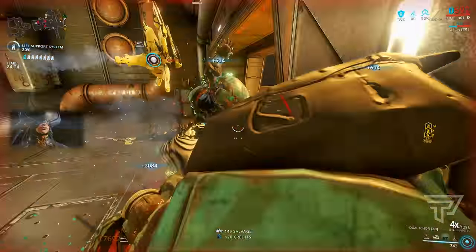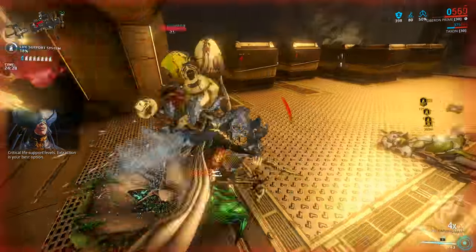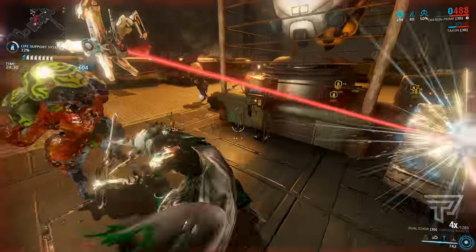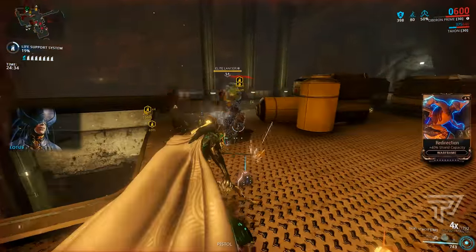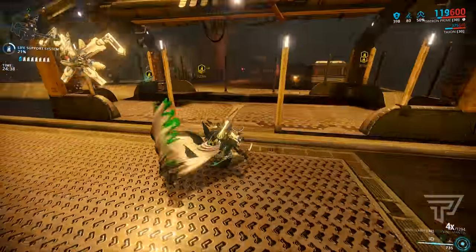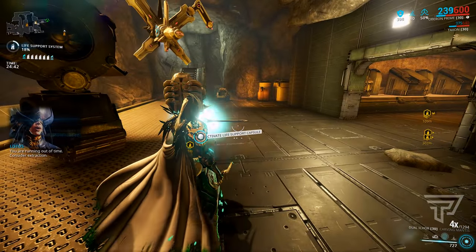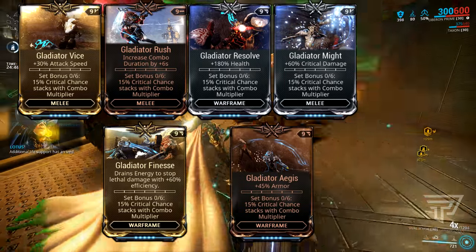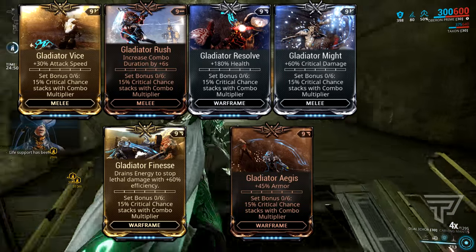At the start of the video, I took out six level 150 heavy gunners in about 30 seconds. The reason I went against level 150 is simply to show you how quick it can kill those scaled enemies — compared to if you're normally running against level 100 enemies, it's going to kill those a lot quicker.